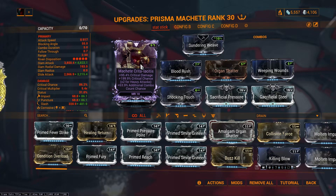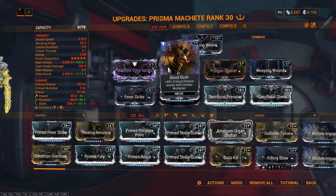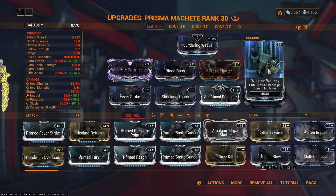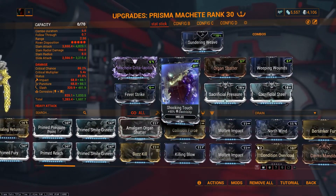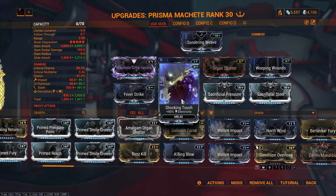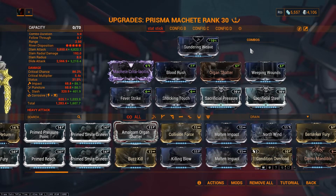If you are going for a Riven, try to have crit damage, crit chance, and additional combo counter. Negative attack speed does not matter at all because the Staticor does not need attack speed. Try not to get impact, puncture, or slash as negatives because it does affect the damage a little bit. That is the Riven stats you are ideally looking for. Blood Rush for crit chance per combo, crit damage, Weeping Wounds — you can use Gladiator Might in this slot. I'm building the weapon for corrosive damage, which is really easy to deal with Acolytes and Infested. If you are going against Corpus, remove Shocking Touch because you want to deal toxin damage to bypass their shields and deal direct damage to health. Sacrificial Steel for crit chance — that is the build with a Riven.